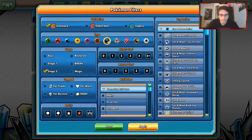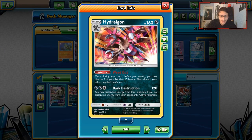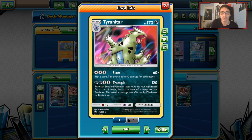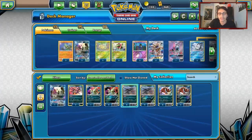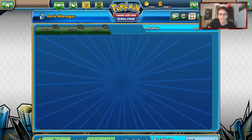You can also try running more Stage 2 Dark types, though there aren't many good ones. There's Tyranitar GX, and Hydreigon — but Hydreigon isn't that great. Tyranitar with Trample would be an interesting addition if you run Super Boost Energy, but you'd have to damage your own bench. The only other Stage 2 Dark type is literally Crookodile, so not many options there.